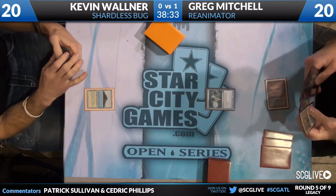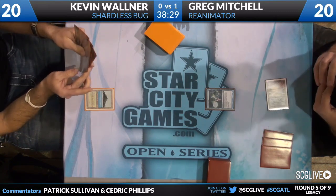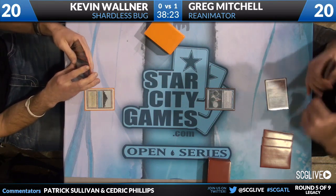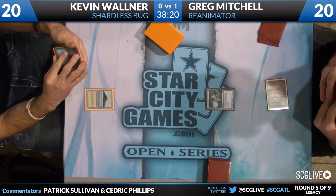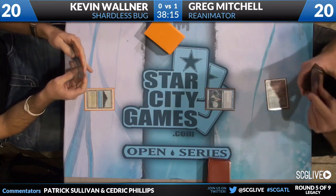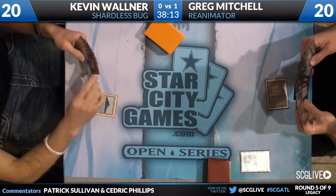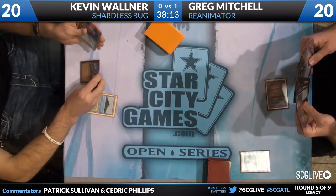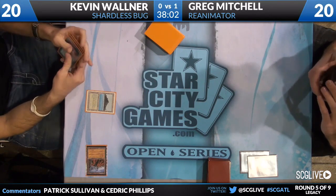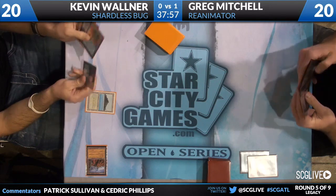Greg starts with Underground Sea and a Ponder. He's pondered into two Therapies and an Emrakul. You do see Chrome Mox in Greg's hand right now — he does have two copies in his main deck. This is a Reanimator deck, but it's also got a little touch of Storm in it. He's going to pass. It appears he doesn't have a second land, but he has a bunch of Moxes and Rituals. Wasteland is going to take care of that Underground Sea — that is a little bit of an issue.